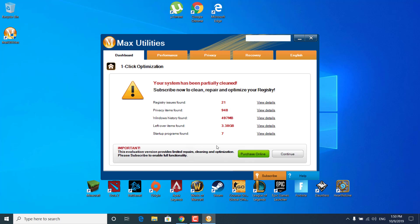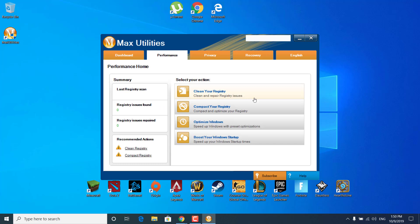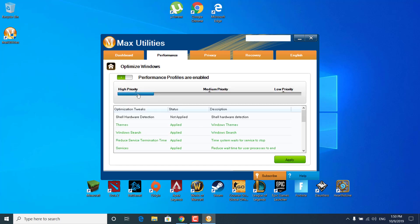You can click on Continue or click on Process Online to buy this application. It found 21 registry issues, 497 megabytes of Windows history, 3.38 gigabytes of leftover items which are just basically taking up space, and seven startup programs. It has features like performance, clean your registry, compact your registry, and optimize Windows. If you click on Optimize Windows, drag this to High Priority and click on Apply.